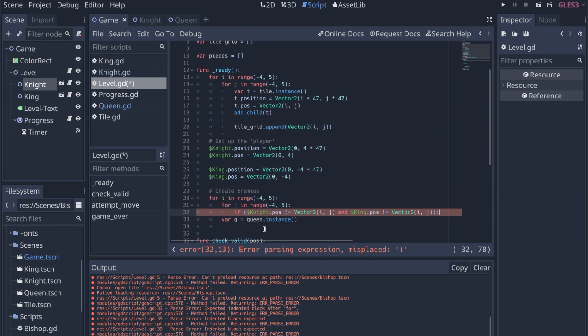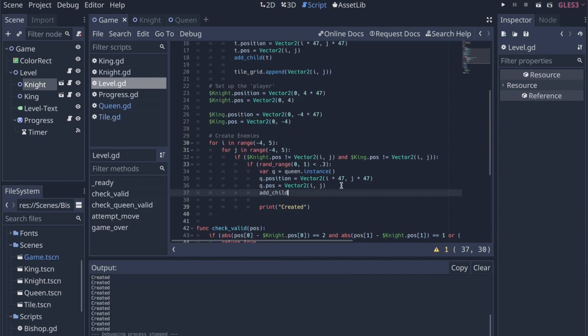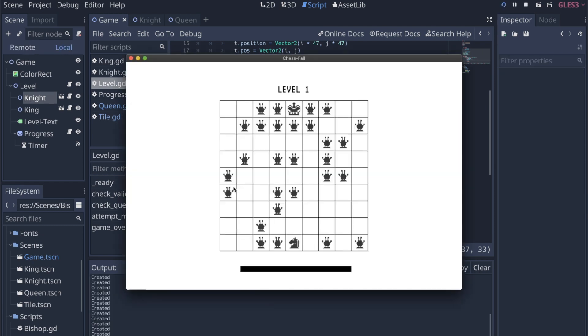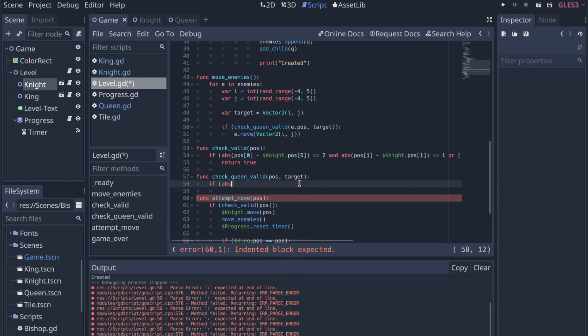This is me setting up the spawning function for the queens — basically stepping through the whole grid with a 5% chance that a queen will spawn, as long as it's not on the spot where the knight or king are. When I first got queen spawning working, the board was full of queens because the chance was set at 30%.